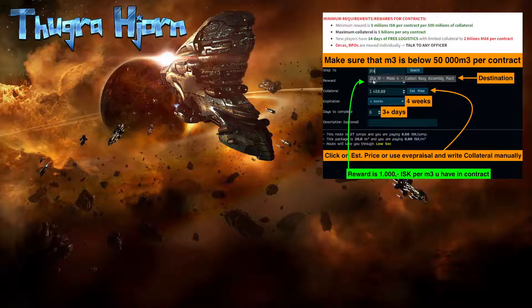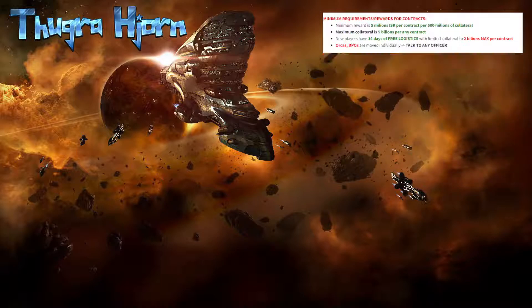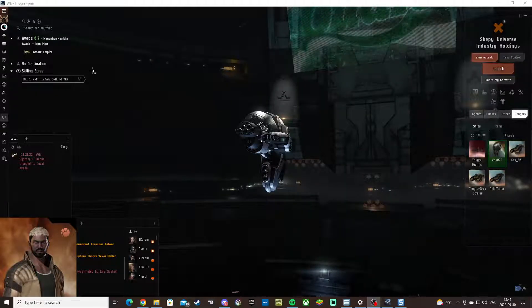When it comes to the contract settings, you can see in the picture that expiration should be set to 4 weeks, and days to complete says 6 plus 3 days. Usually I just put 9 days there, which gives the logistics team a little more room to complete the contract.